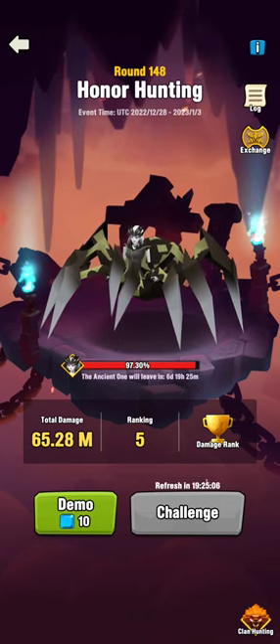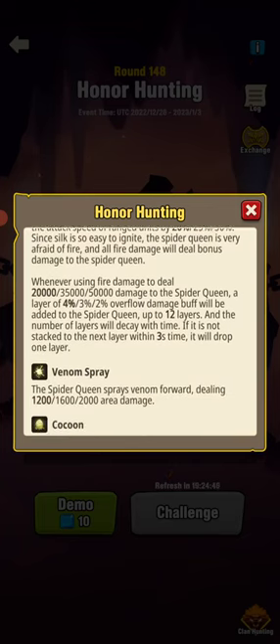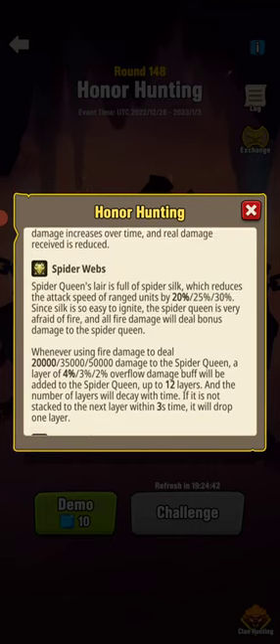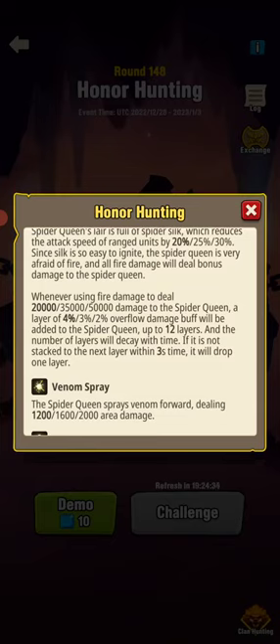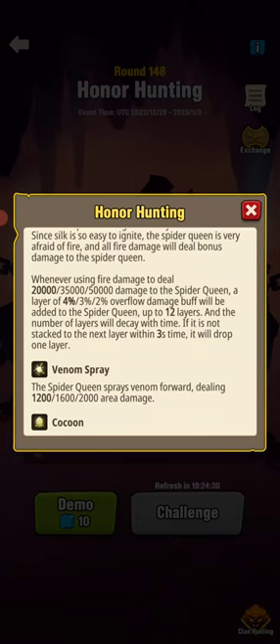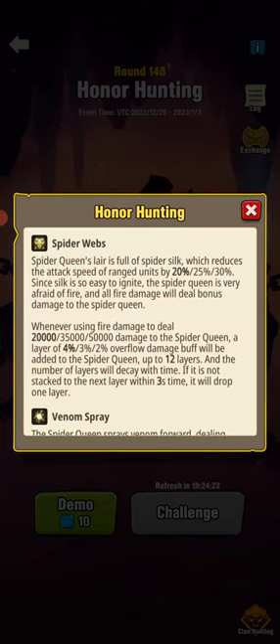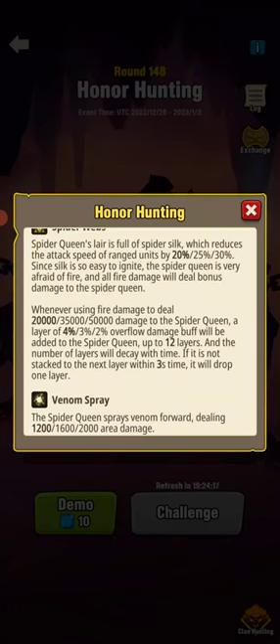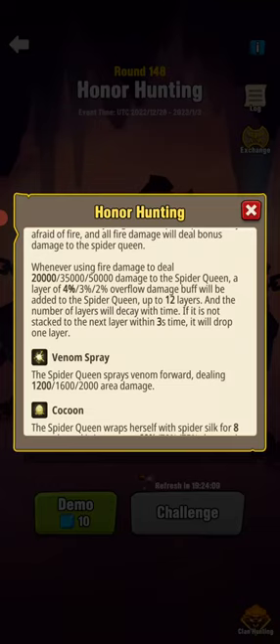Spider Queen is finally back and she's changed quite a bit. I'm currently in fifth place. Apparently she's afraid of fire and it says fire does extra damage. You need to do 20,000 damage worth of fire damage to get a layer of some overflow damage buff.